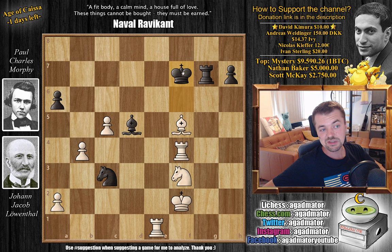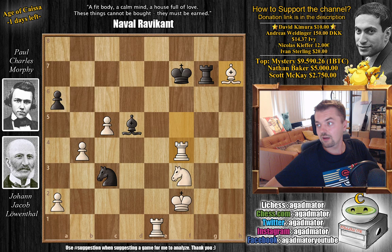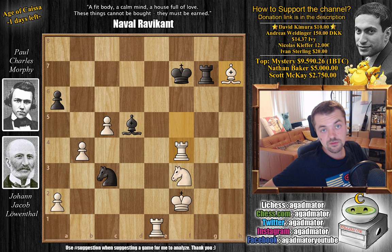Just to make it fun, as we are kind of calling this Lowenthal's Immortal - even if you try King F7 to find some sort of a safe haven, just Bishop captures on H7, it's checkmate. These two squares are covered, the Rooks are slicing all the way, there's nothing to be done. So excellent game by Lowenthal, finding that G4 idea - brilliant stuff. That was the 11th game. The result is now 8 wins for Morphy, 3 wins for Lowenthal, so anything can still happen. I do hope you enjoyed it. I would like to thank David Kimura, Andreas Weidinger, Ivy, Nikola Skifa, and Sterling for your contribution to my channel. As usual, you can check two of my previous videos here. Thank you all for watching, and I will see you soon, continuing the coverage of the Morphy saga, checking up on your wonderful suggestions, and whatever else happens in the chess world.